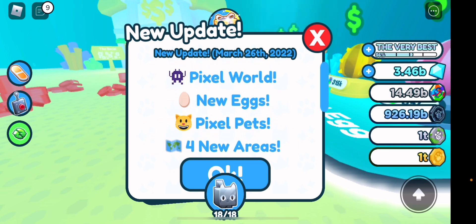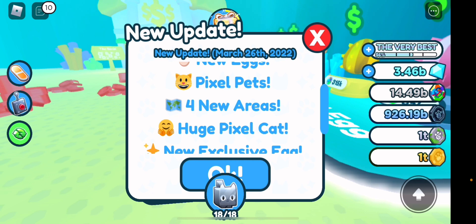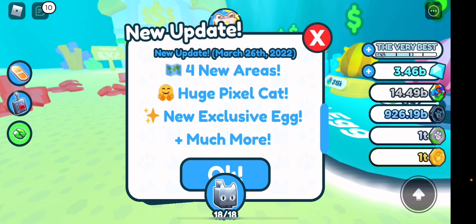The update log is on your screen right now. As you guys can see it says Pixel World — new eggs, pixel pets, four new areas, huge pixel cat, new exclusive egg, and much more. Hopefully we can get some of these.